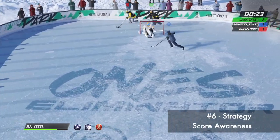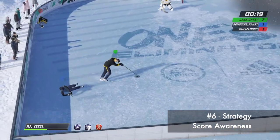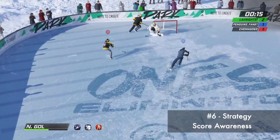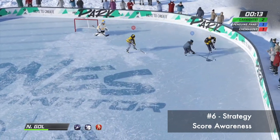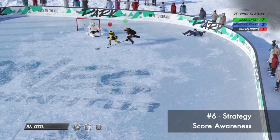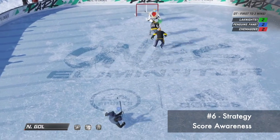One of the most important things you need to do is be aware of the score. In this situation, both me, the blue player, and the red player trail green by one goal. Recognizing one of us has a score to send this to overtime, the red player gives me a clear lane while obstructing green. By not letting the game end, it pays dividends for the red player — he scores twice in overtime and secures the win.